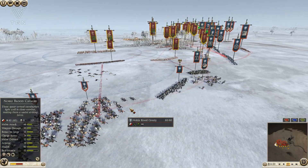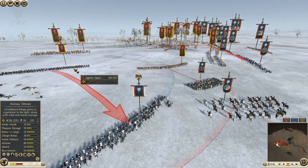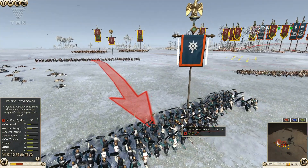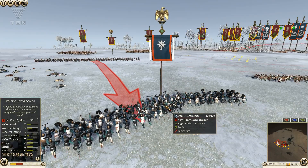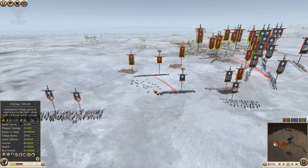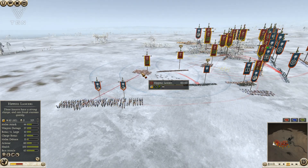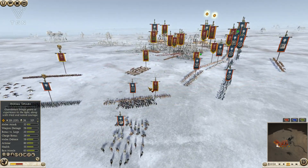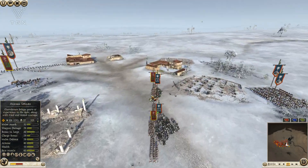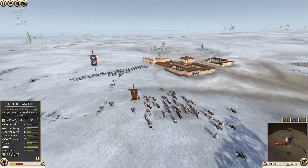I'm going to try and throw some Javelins at his Noble Blood Cav. He does have a Pontic Sword coming after my Aegema Spearman, which is a little dangerous for me. So I'm going to throw some Javelins at the Pontic Swordsman. I do have Expert Charge Defense, so I'm not really concerned if that Pontic Swordsman charges me. I'm going to try and tie down some of his Noble Blood Cav with my Hippaeus Lancers, and I've engaged his Pontic Swordsman with my Hoplites.